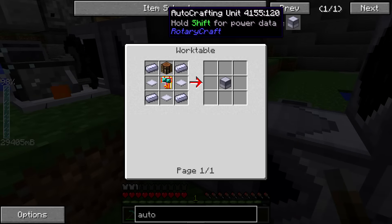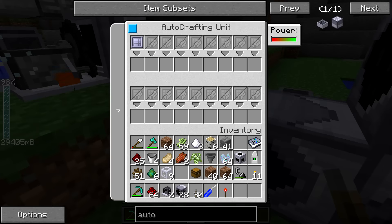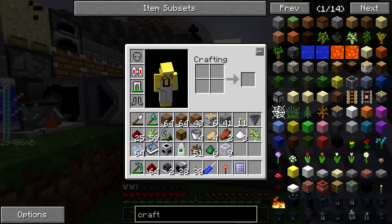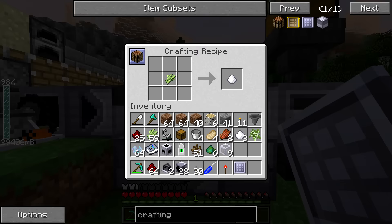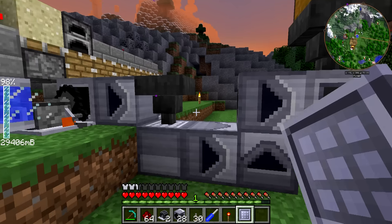I want to cover the auto crafting unit in general. I made this off camera - it's relatively simple: a crafting table, four steel ingots, three base panels, and a circuit board. It allows for auto crafting with up to 18 patterns. You can request items, have it be continuous, or have it save some for you. It's powered by a DC electric engine and we have it in continuous mode right now, meaning anything inserted will immediately have the recipe occur and output. That's where the crafting pattern comes in - made from two steel ingots and a base panel.